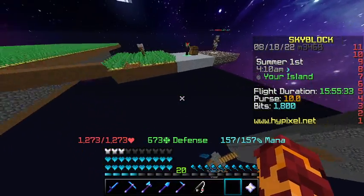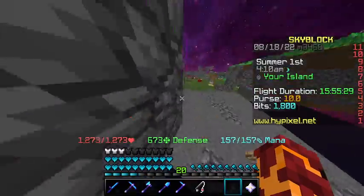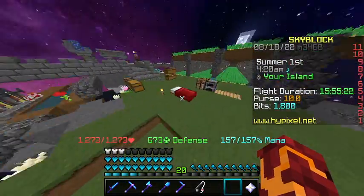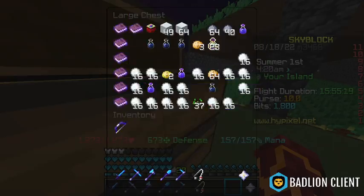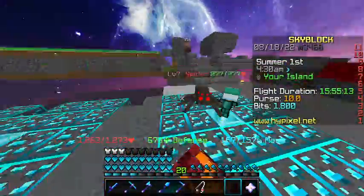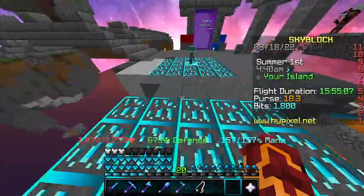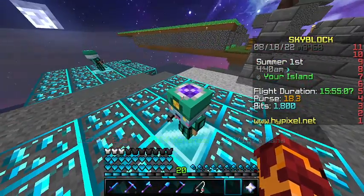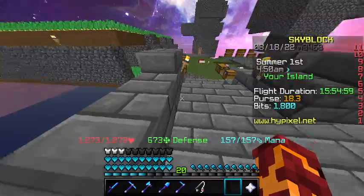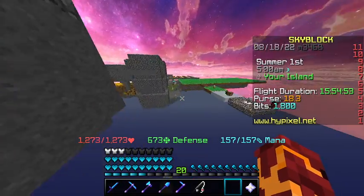I have one potato minion right now with upgrades and it makes a lot per night — every time I wake up I check it. I'm pretty close to getting another one, and right now I have seven hot potato books. By getting a lot of money you can also use diamond minions, and you can sell a lot on the bazaar to make money too.